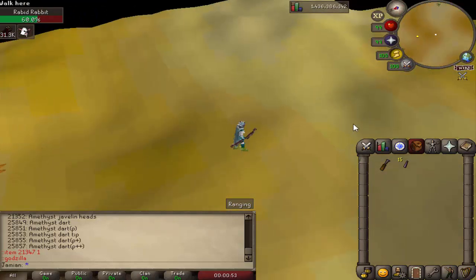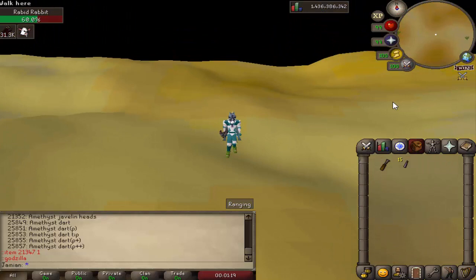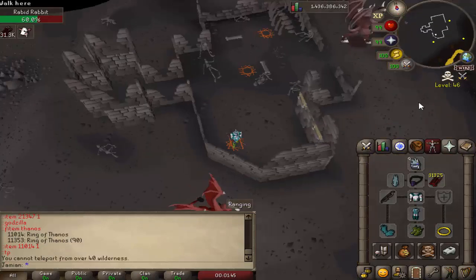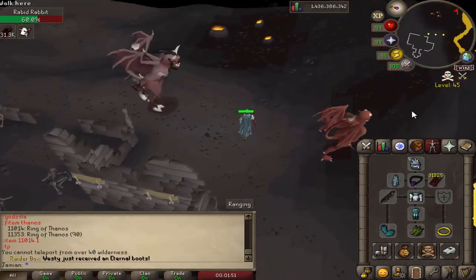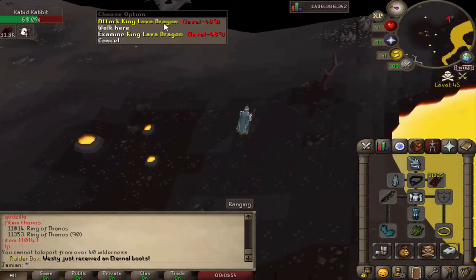Some more changes have been made to Nex and the Theater of Blood — those are almost done. We just need to get the last bits of testing in, so after these changes, if you can report any bugs, that will help. The Ring of Thanos can no longer teleport you past 40 Wilderness. It is still one of the better teleporting rings, but the logic was that we didn't want it to devalue the King Lobb Dragon Pet.